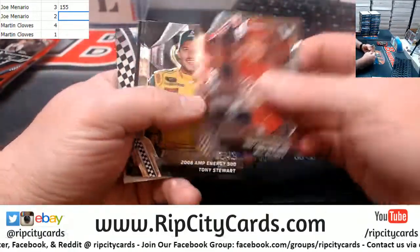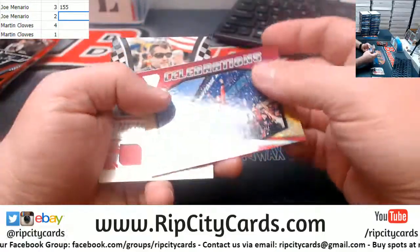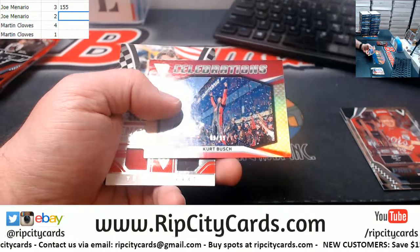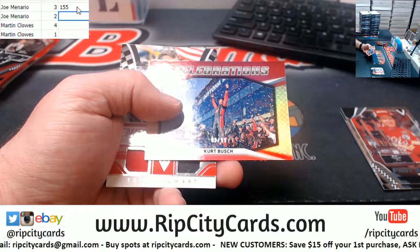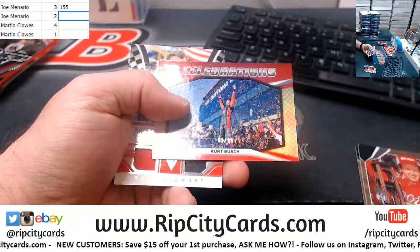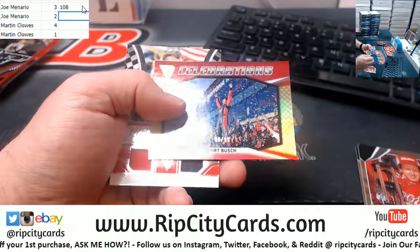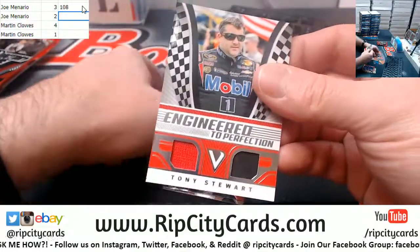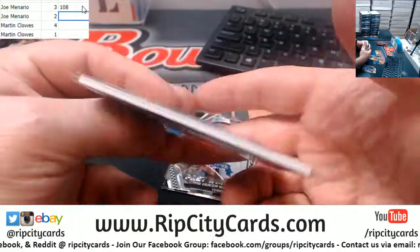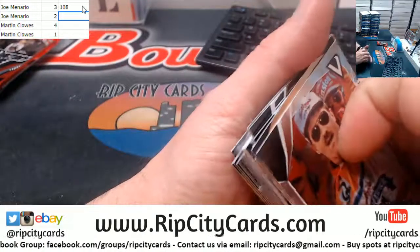Right now the number three for Joe. We've got Elliot, Stewart, Petty, another Keselowski, a Kurt Busch — that is 9 out of 99. That's going to bring the number down to 108. Then we've got a Tony Stewart Engineer to Perfection, double swatch action, 197 out of 399. That is not going to change anything. And those are Joe's to keep.